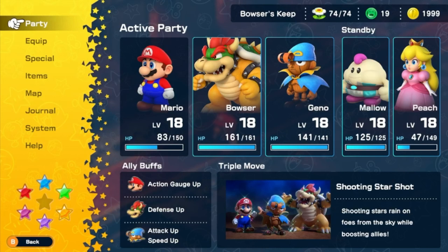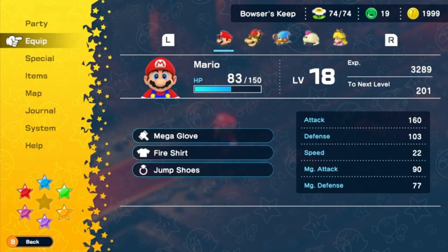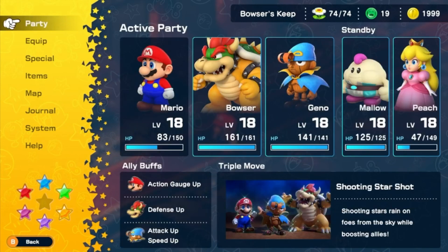Did you guys know that there's a secret code in Super Mario RPG? You can access it by pressing these buttons: Down, Up, Right, Left, LRLRB.